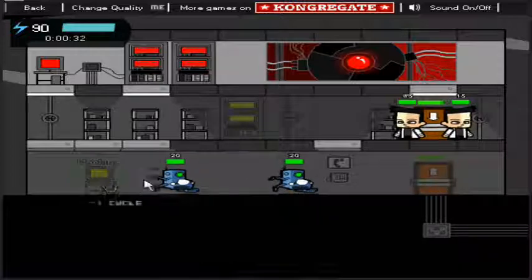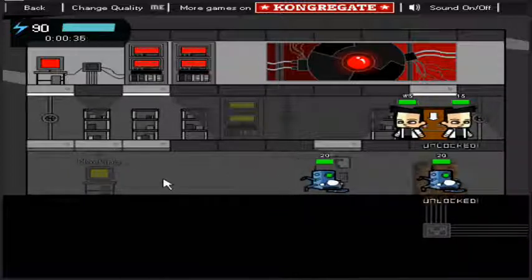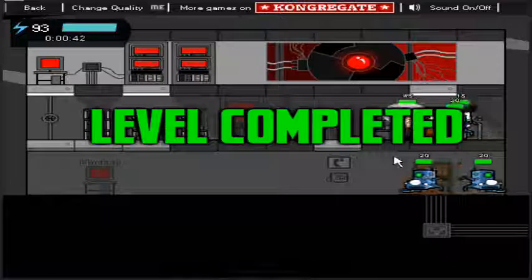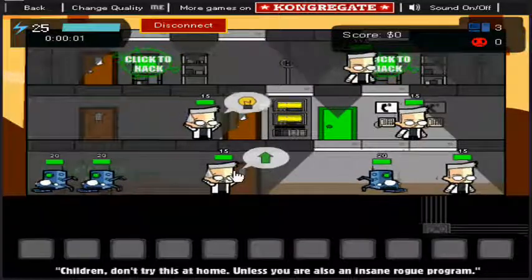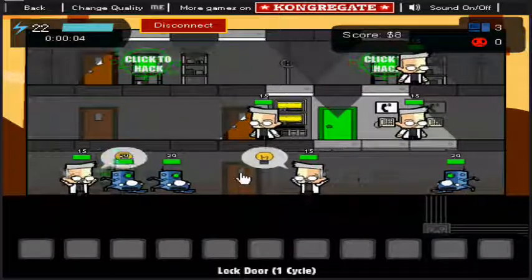You can turn the lights off and scare the scientists into moving out of the level, because the scientists on each floor, if they see that the computer's trying to be hacked, they can stop you from hacking. But you can lock doors, you can hack computers, you can hack those blue robots moving around. You move from country to country — the buildings get progressively bigger, the enemies progressively harder.